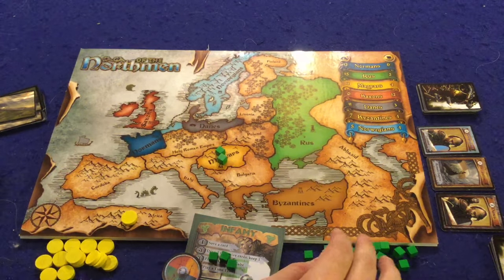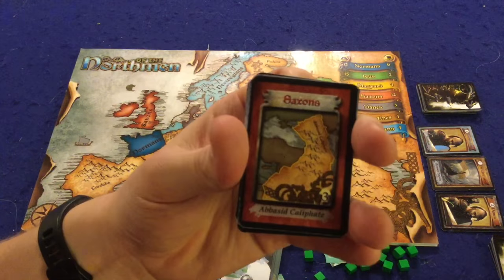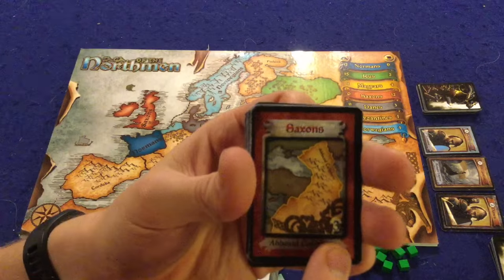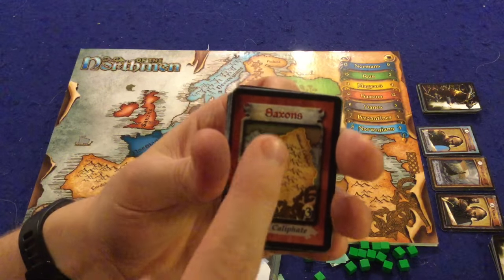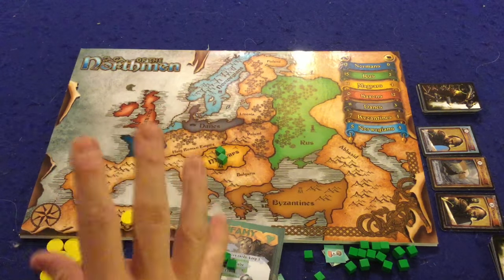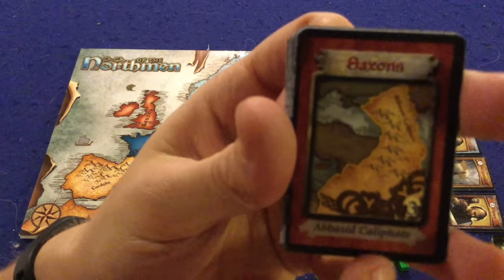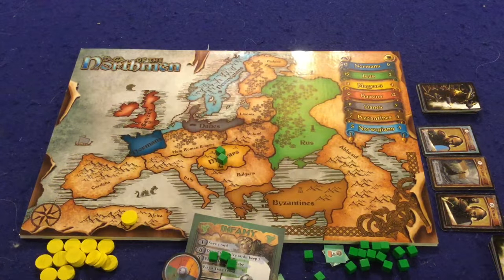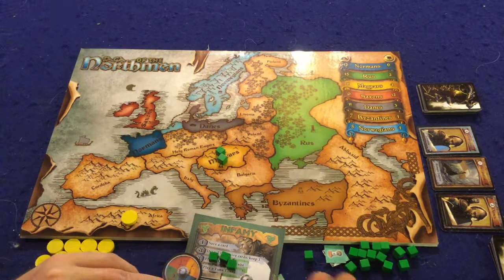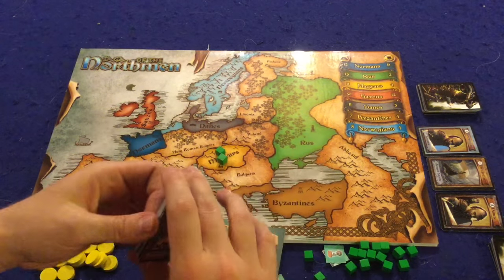We also have route cards, which gain you victory points. For instance, this Saxons route card gives you three victory points if you complete it. To complete it, you must have control of the Saxons area at the end of a round — meaning the most influence there — and also the most influence in Abbasid Caliphate. It can be quite difficult, especially if you're butting heads with other players.